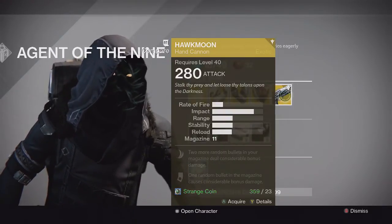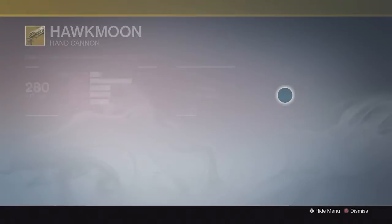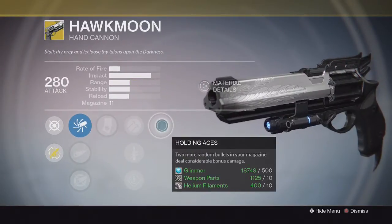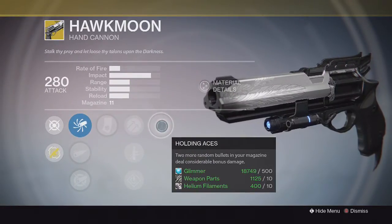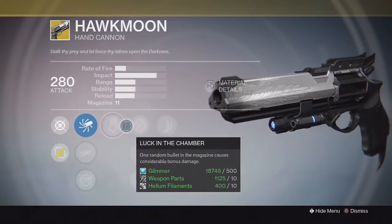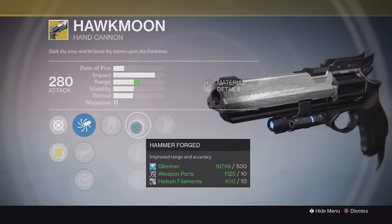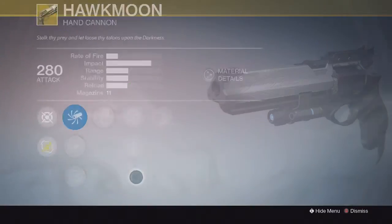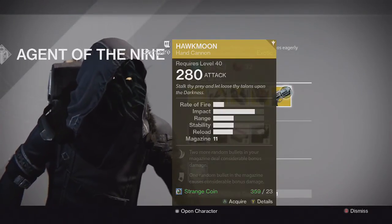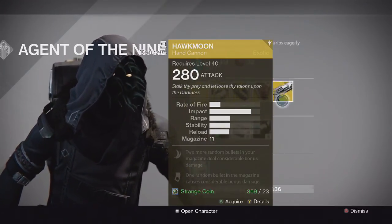Finally for the weapon we have the Hawkmoon year 2 version. It has 11 shots in the magazine, which is less than year 1. It still has the Luck in the Chamber perk as well as Holding Aces, which gives two more random bullets in your magazine with bonus damage - so three shots deal bonus damage. Still a really solid weapon. I'm an Xbox player so I never experienced Hawkmoon in year 1, but I got one from my engram opening last week and it's a great hand cannon.